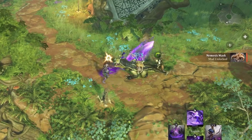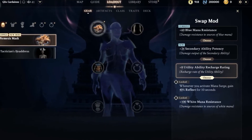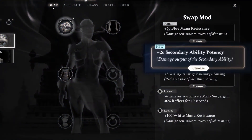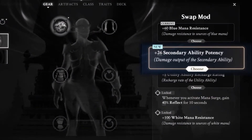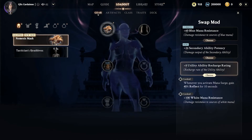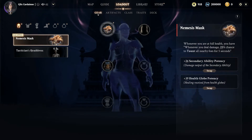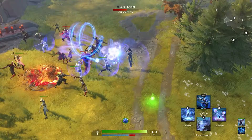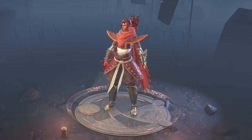Here is one example the developers showed us. They find a second nemesis mask which gives them an upgrade token and they decide to put secondary ability potency instead of the previously equipped blue mana resistance. So this is just one example of how you can min-max your items to suit your build's focus and preferences.